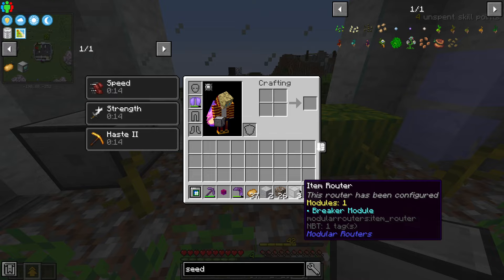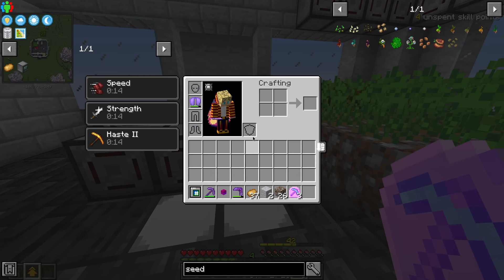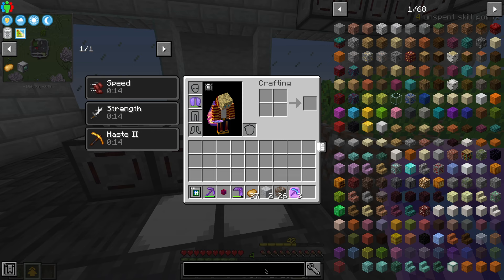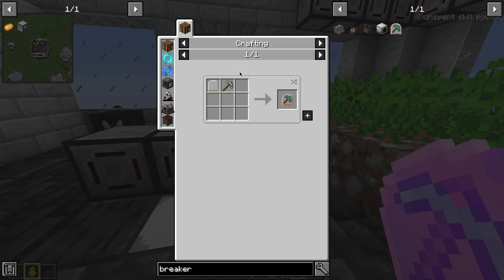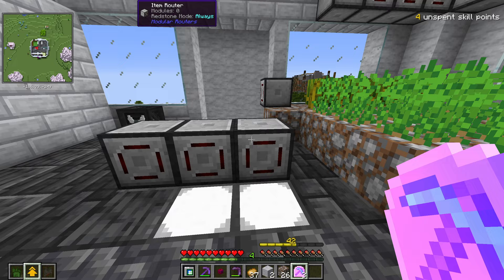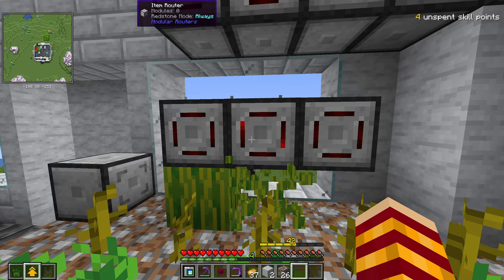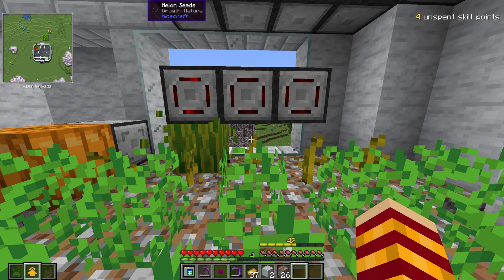Now we need to grab three item routers. This breaker module needs to be set to down. These are all silk touch - notice I used a wooden pickaxe, enchanted it with silk touch, and combined it with a module to make a breaker module. That's all you have to do. Whatever pickaxe you use for this, if it's silk touch, it's going to silk touch it. We're going to set all these to down. So now if pumpkin or melon grows, it will be broken and harvested.